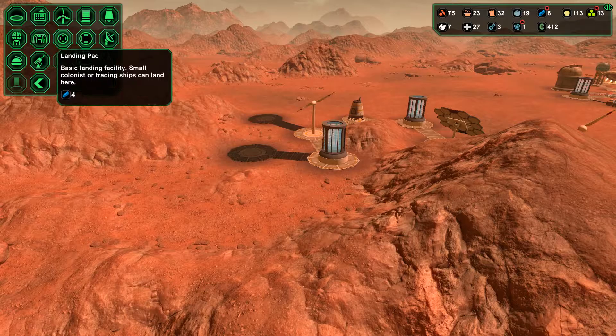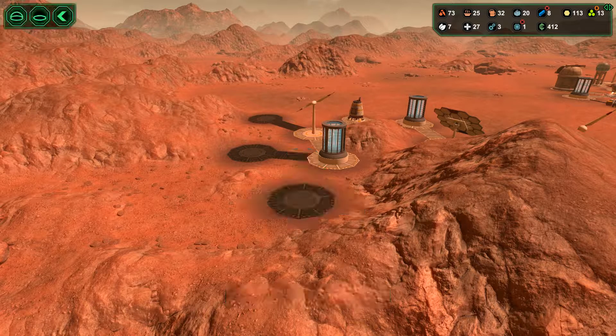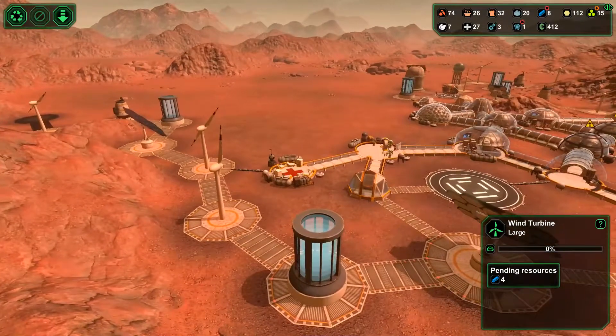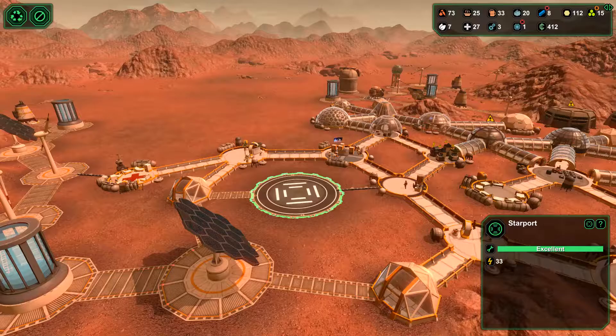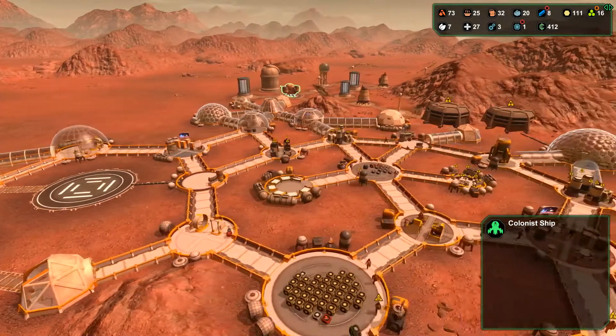Now let's have a brief look at our actual resources. We've got a slight surplus in terms of metals, which is good. I'm kind of hoping I also have a surplus in terms of some other materials.